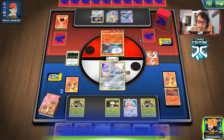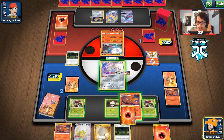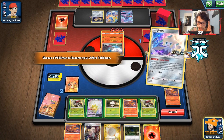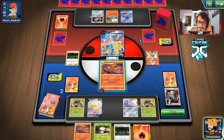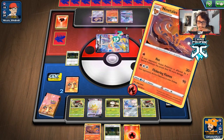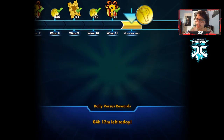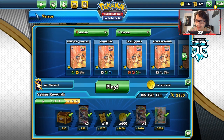Just like that we took out a Baby Blacephalon stack — a very close matchup for sure. I think Quillfish is very big in that matchup because of the poison effect. We use Eldegoss to get back Boss's Orders, retreat, Scoop Up Net the Fungus, Boss's Orders the Zacian, drop the Fungus down, and Hex — very close match. Looking back I kind of want to play more Quillfish, maybe even a Super Scoop Up.